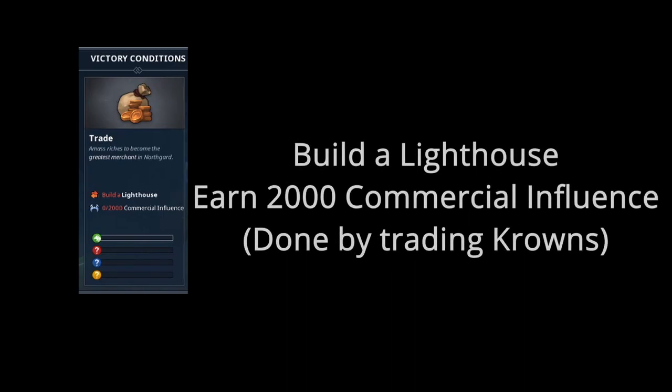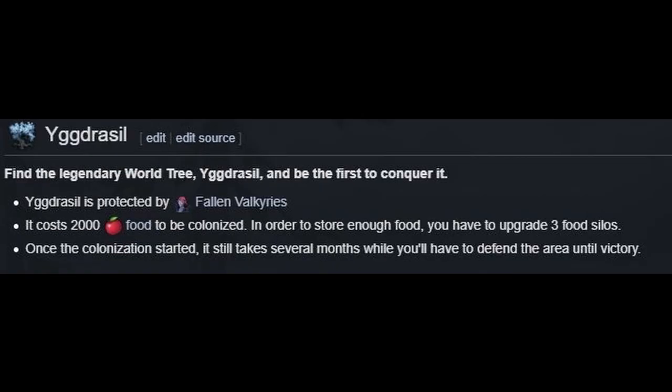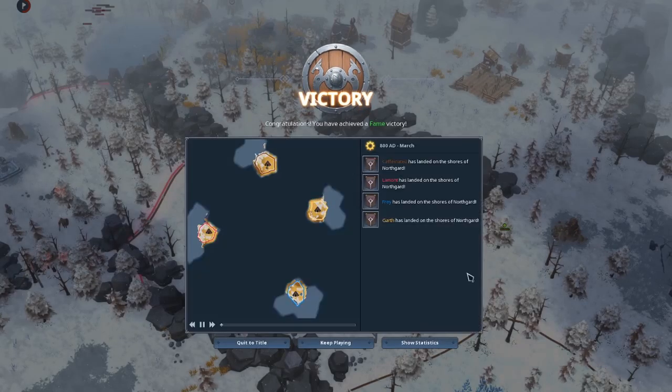Commercial victory requires you to turn your longship dock into a lighthouse, granting access to great trade routes and building commercial influence — a unique resource — at the expense of crowns. Clans that generate a lot of crowns quickly, such as stag or raven, do well with this. Randomly generated victory conditions can also occur: Odin's Sword requires colonizing the tile and forging three parts of the sword at 15 iron each; colonizing Yggdrasil, the great tree, and holding it for several months requires 2000 food and at least three silos, and it's protected by fallen valkyries that hit like a Mack truck. Lastly, closing the gates of Helheim means fighting off waves of incoming valkyries while holding the tile for eight months. Going into a game with a victory condition in mind is usually best, but stay flexible.